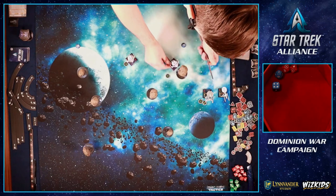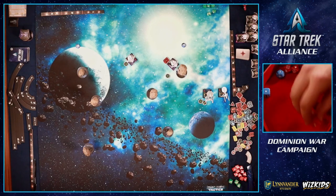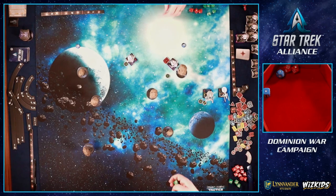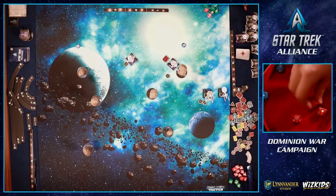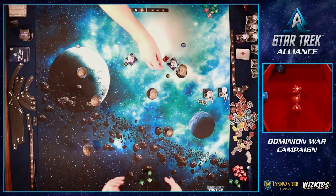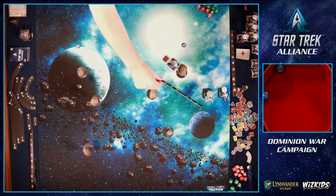The enemy shoots back at Joe — range two, with obstruction giving him a third defense die. They roll hit, crit, and crit. Joe rolls blank, blank, and a Battle Station, spends the Battle Station and his Evade token, taking one shield of damage. Not how we wanted to start, but it could have been worse. The far enemy is out of range so round two ends there.